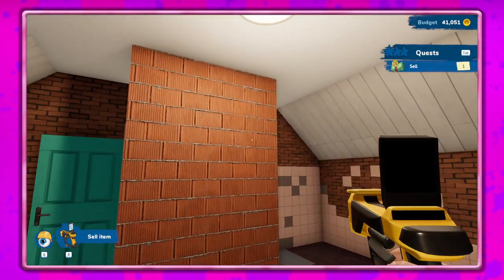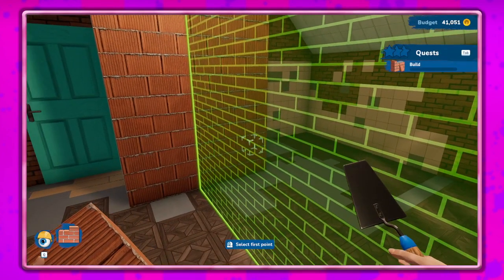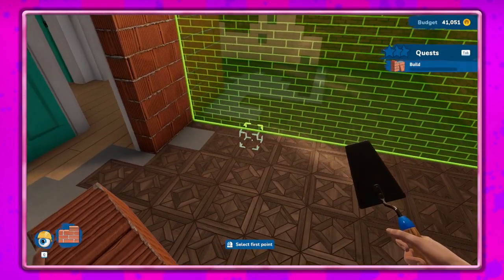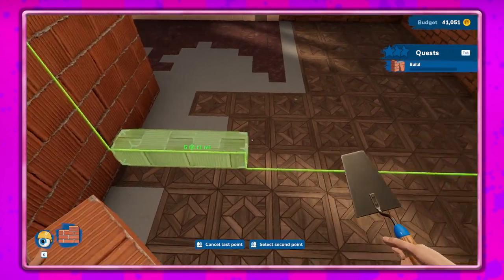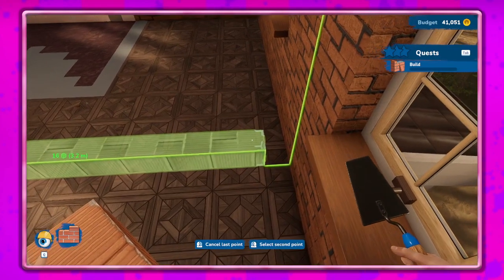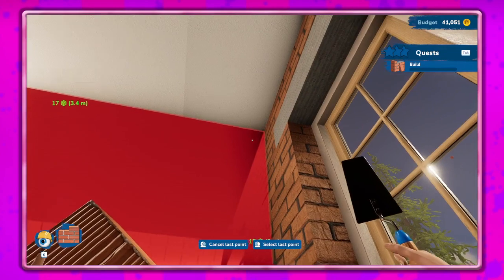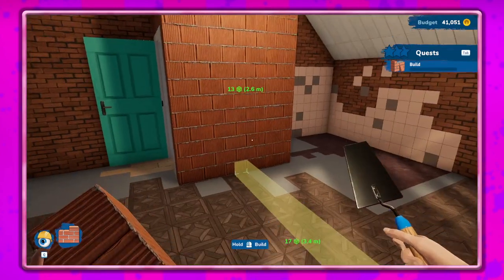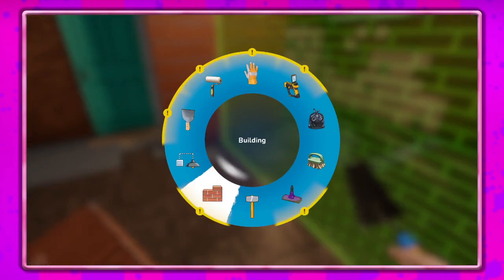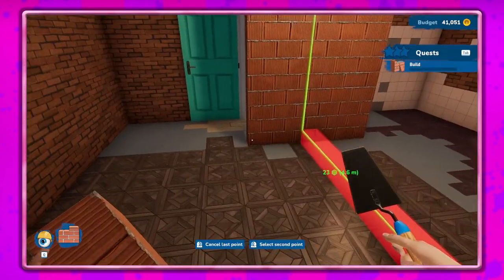Yeah, do we have to build that wall? Let's see — no, we have to build a wall here. So let's click here and then click over here and then go up. Why are you red? No, wait — hold on. I don't know if I did that right, we'll do that, do that.